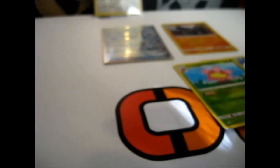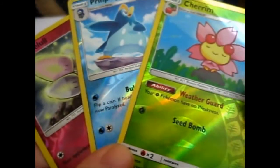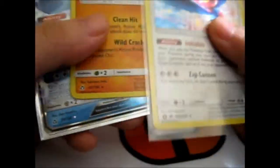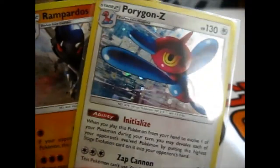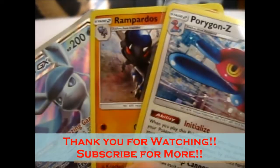That was the last pack. So, to organize: those other reverses which I'll organize over there. We have a rare Rampardos, an ultra rare Glaceon GX, and an ultimate rare alternate art thing — for a fancy. Thank you for watching, and like us enough for more. Over and out.